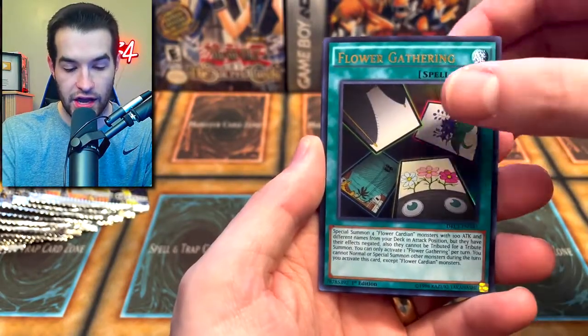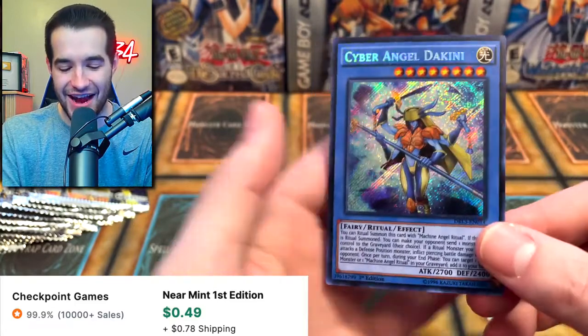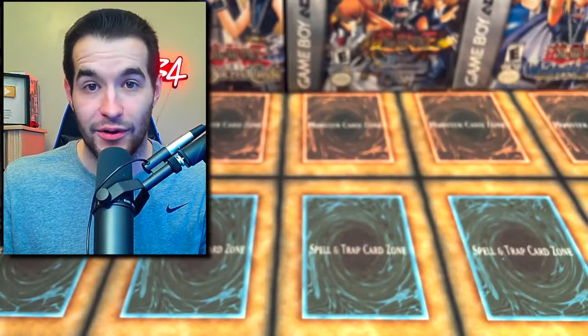We've got the Rocket Hermos, Flower Gathering, Formal Pal Uni, and the Cyber Angel Dakini. Classic 2017-2018 Duel Links throwback — if you played around that time, you will never forget Cyber Angels.